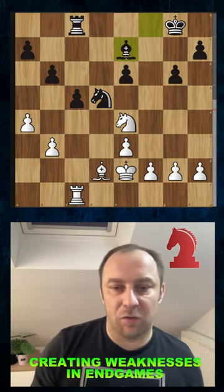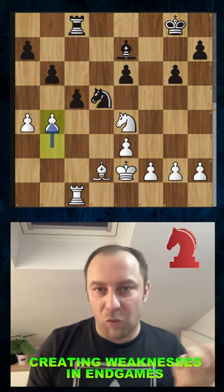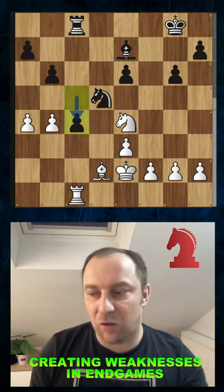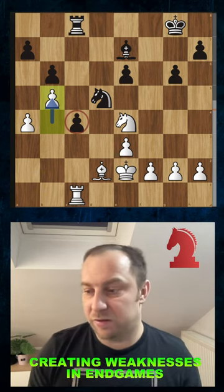In this particular position that I already set up for you, the legendary Tigran Vertanovic Petrosyan, the former world champion in chess against Mikhail Botvinnik, he played the amazing b4, forcing the pawn to come to c4. But now he locks the pawn with the move b5 and creates an isolated pawn, which is of course a structural weakness in the game.